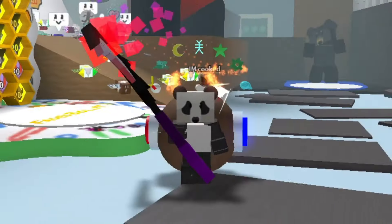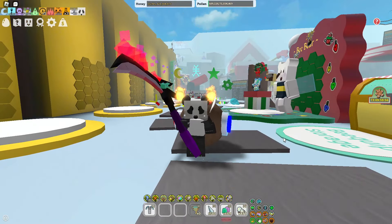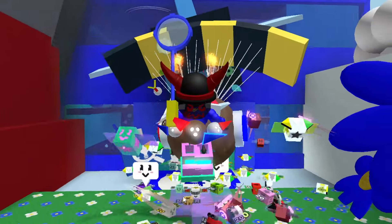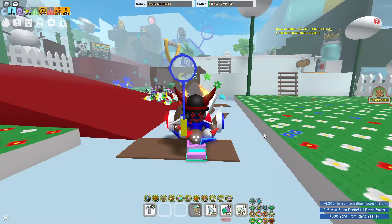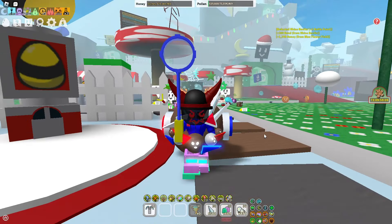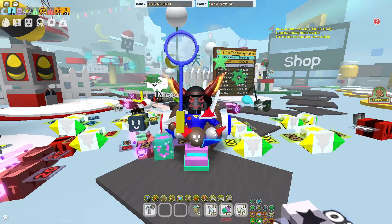Hello everybody, Faderboy here — welcome or welcome back to another video. In this video I'll be showing you guys how to get the scythe or the bubble wand sticker. I've been seeing a lot of people begging for scythes or bubble wands and overpaying for them, but little did you guys know it's extremely easy to get them. Well, it depends on luck, but it's not worth trading all your items just to get them — do this instead.